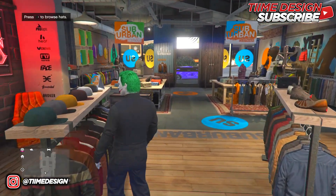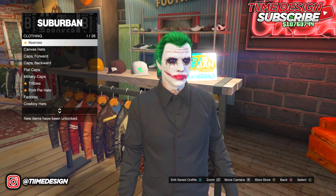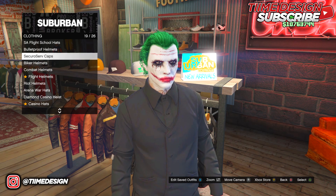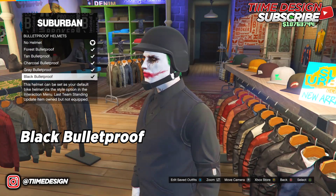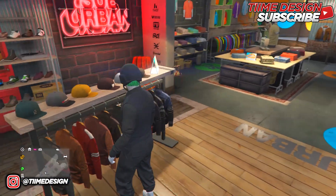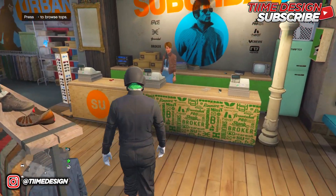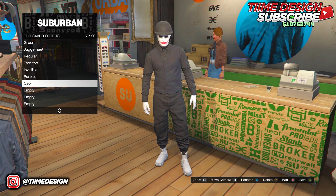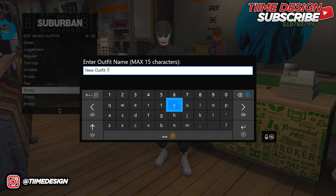The last item for this outfit is the black bulletproof helmet. Come over to the Hats section and go to Bulletproof Helmets — put on the black bulletproof helmet. Once you have the helmet on, come over to the cashier and save the outfit. I'm going to call this one New Outfit One.